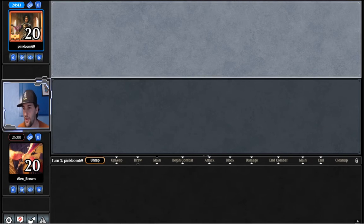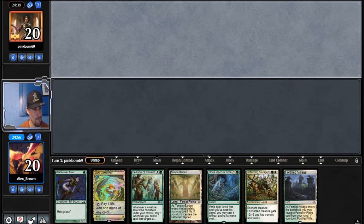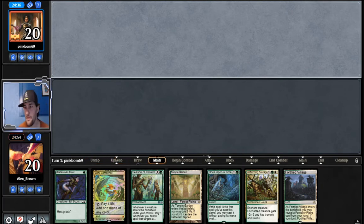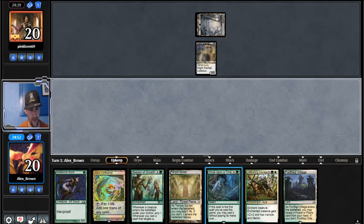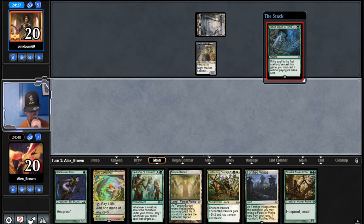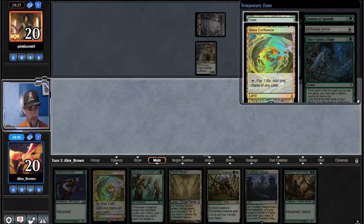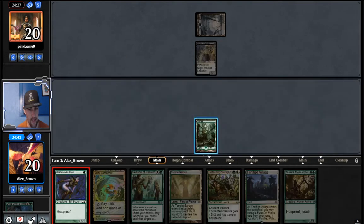We lost the die roll. Is this the first one we've lost? We're keeping this one. Let's see what the opponent's playing. This looks like mono black — that's Night Market Lookout. Alright, let's draw. We're gonna have every land we need, that's for sure. Forest is a great start because it's painless, so let's start on Forest.